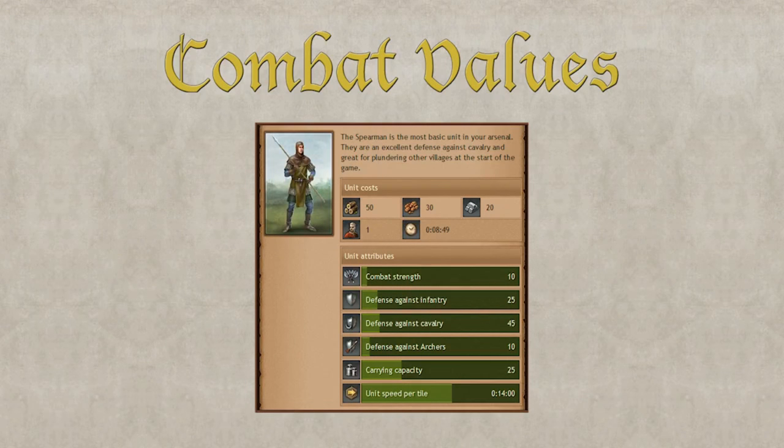Let's have a look at the basic combat values. Each unit has a general combat strength. They also have defense values against specific unit types. The unit types are infantry, cavalry, and archers.